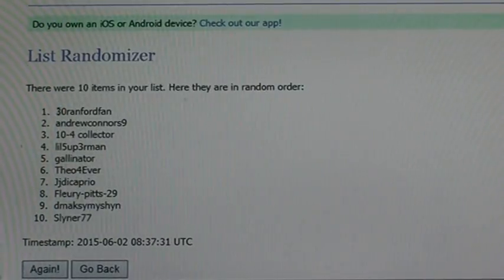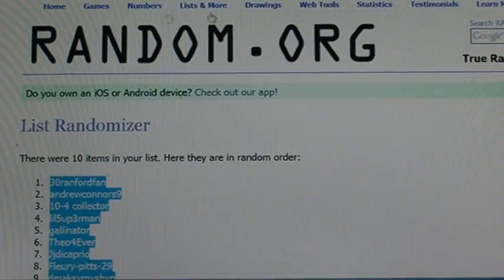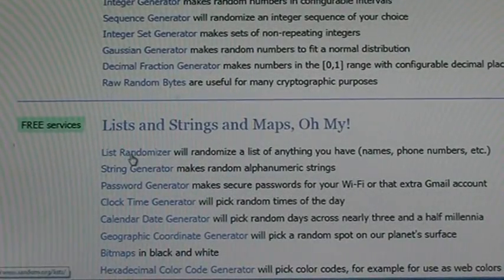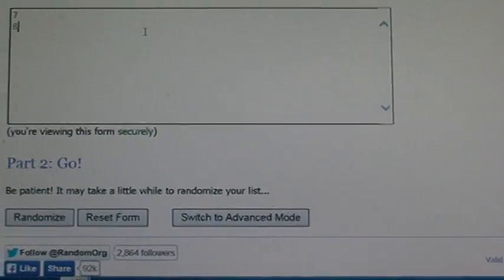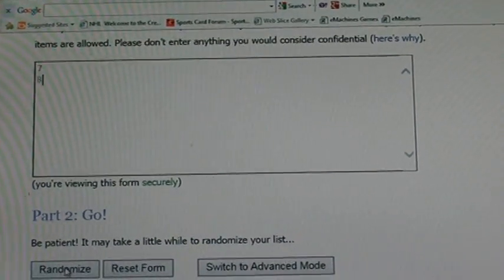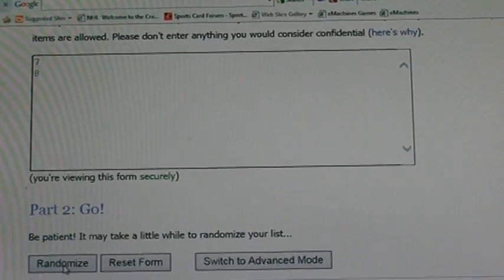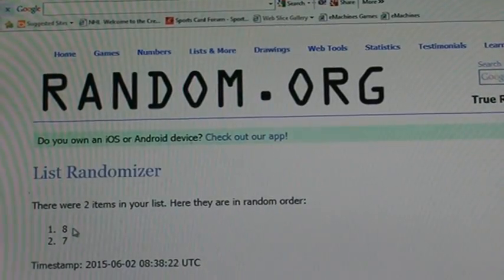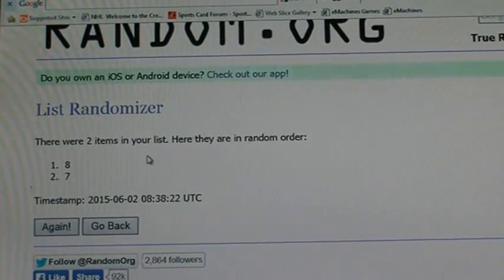Sliner will be picking first in the second half. Let me copy and paste so I can save that. Going back to the list randomizer. Now I'll put in seven and eight — whatever comes up first will be how many boxes we break in the first half. Eight came up, so eight boxes will be broken in the first half and seven in the second half.